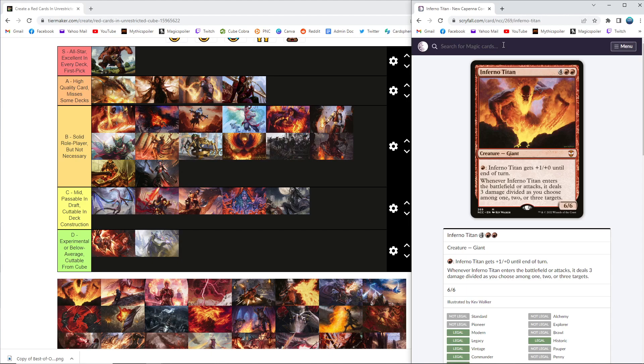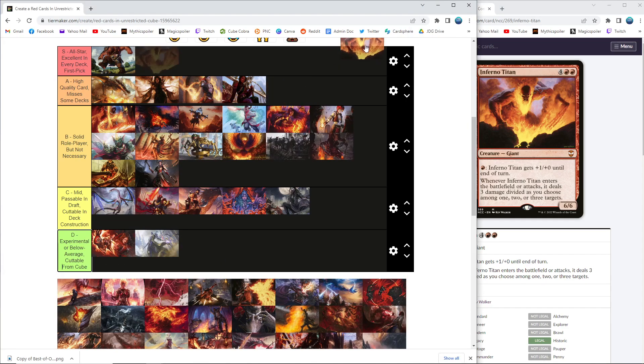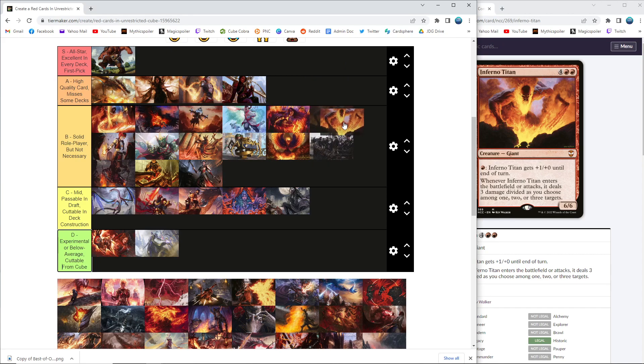Inferno Titan — as mentioned in the black video, we are playing a couple of the titans: Inferno, Primeval, and Grave Titan. Inferno Titan is a powerful six-drop in a cube that doesn't really need six-drops, but it's a classic and it's a powerful card that I think justifies the mana cost. I've learned my lesson — no matter how powerful the card is, once you get to six or seven mana in a non-ramp color, people just won't play it a decent amount of the time. I think Inferno Titan has enough pedigree that people will play it because it's a classic card, but I could see it not panning out given how many ones and twos and efficient threes and efficient answers we're playing. I want to put it in A, but my expectation is that it's a mid-tier B and doesn't get drafted a decent amount of the time.